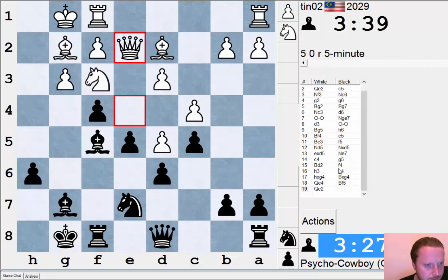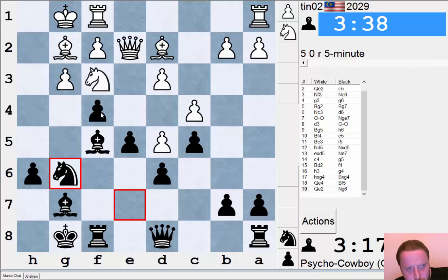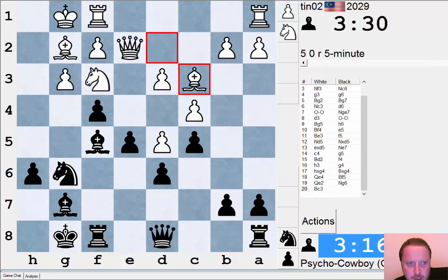Of course, I can get a draw, but we're not interested in any silly draws. I'm thinking what pieces of mine are not doing a great job here. Well, my Knight on E7 — I think I'm only dreaming to try to get it to D4. So let's bring it to G6, supporting my pawn on F4. Maybe my Queen can come into the attack a little bit later on. My pieces are just building around White's King here, so I quite like my position.